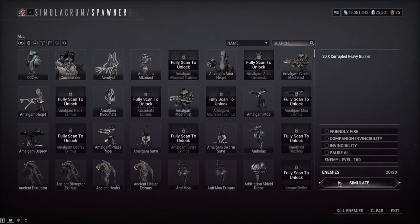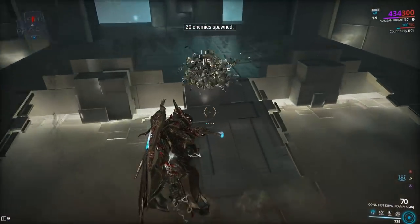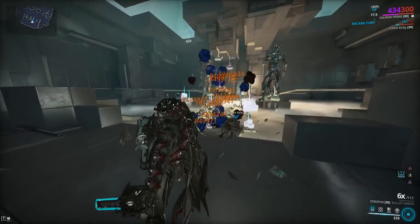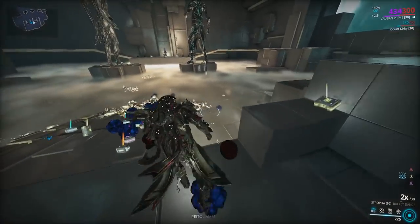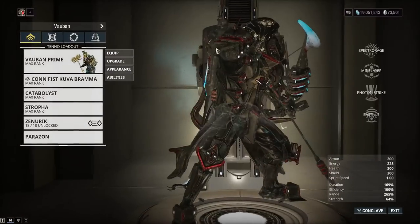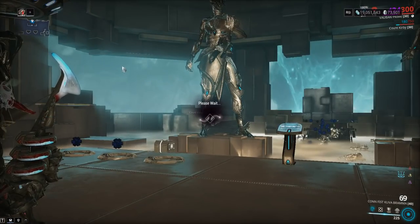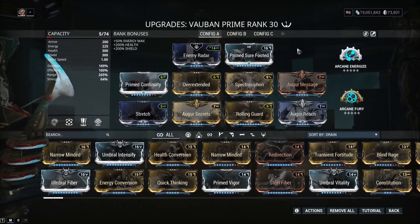Now there's a couple of things with this ability. The enemies do get pulled from a decent distance, but they might get stuck to a wall — that's something you should keep in mind. Look at all these energy orbs! One of the problems with Vauban is that his Vortex will get enemies stuck to a wall a lot of the time. So running a weapon like the Kuva Brahma, the Tonkor, or the Glaive Prime — things that can kill enemies through walls — is going to be your best bet.